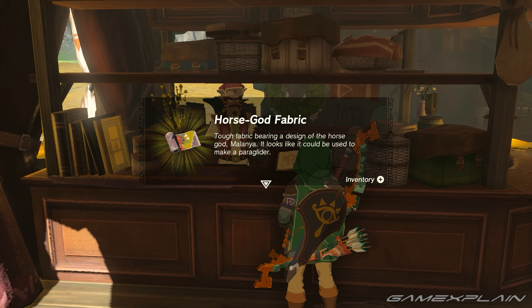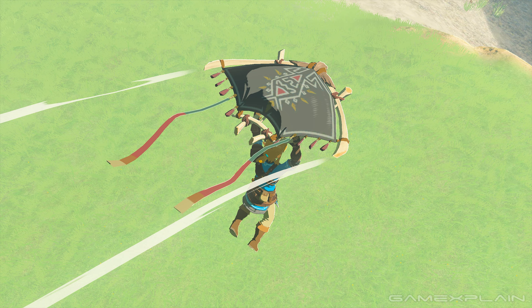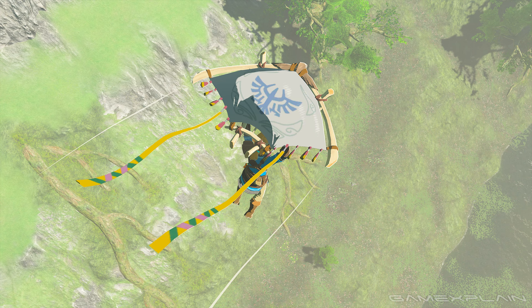Of course, there are also tons of designs locked behind amiibo, such as the Majora's Mask, but they are not common drops, so good luck if you're scanning for them.